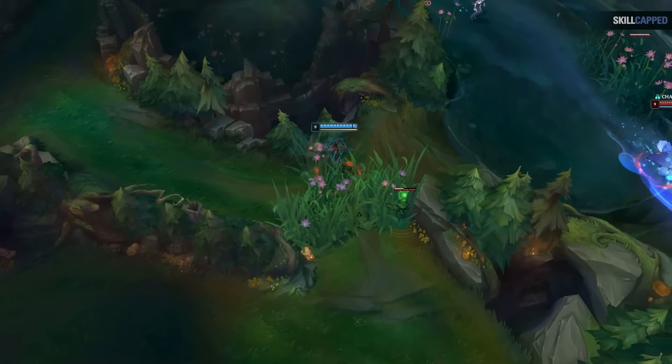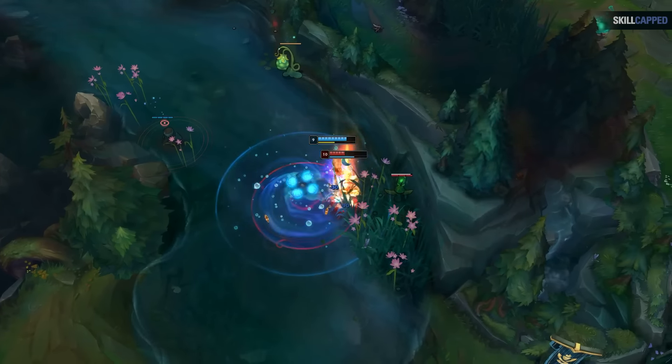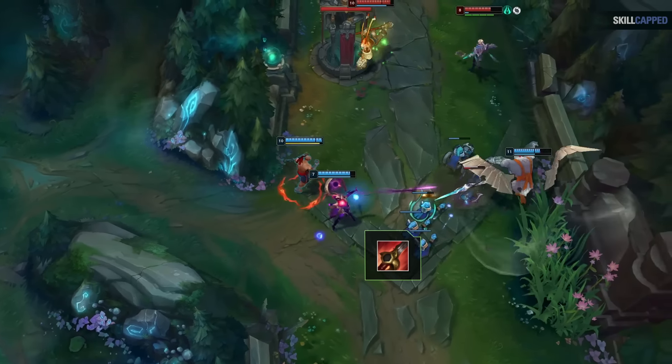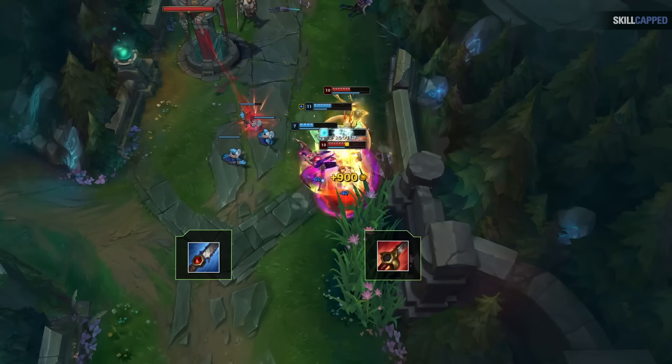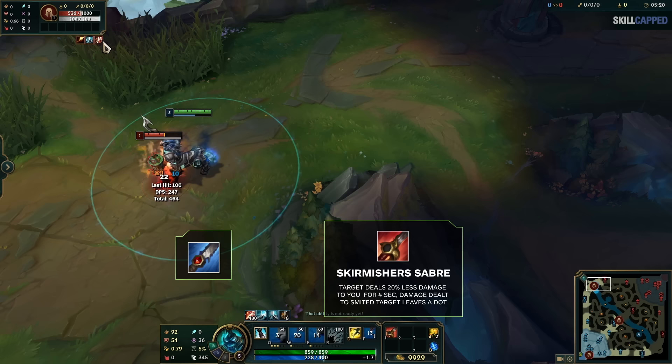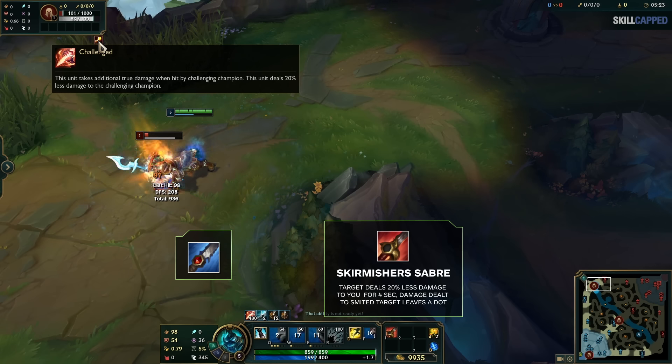Now let's quickly talk about Smite and jungle items. Smite is the summoner spell you will absolutely take every game that you jungle — it is a core part of your clear and sustain. You get 2 stacks of Smite on a 15 second cooldown with a 90 second recharge time per stack. At the start of the game you'll only use this to kill jungle monsters or the scuttle crab. You'll start with either Hunter's Talisman, more for AOE ability champions, or Hunter's Machete, more for auto attackers.